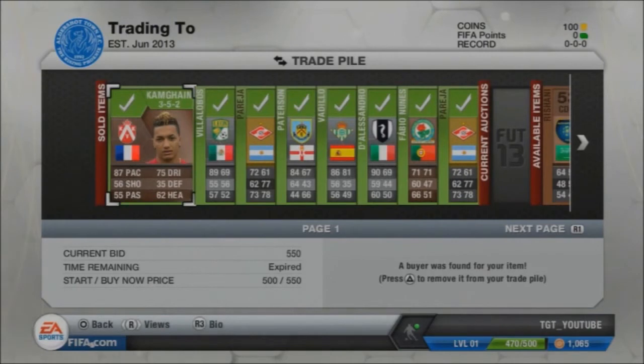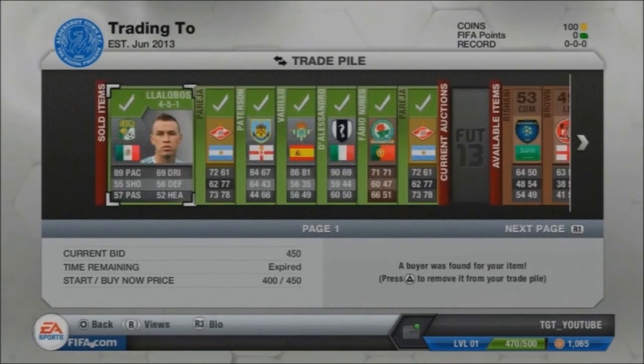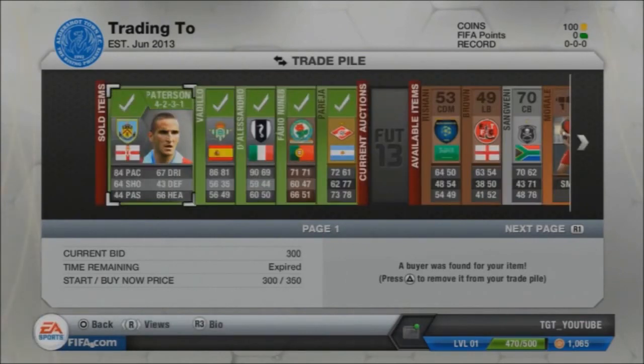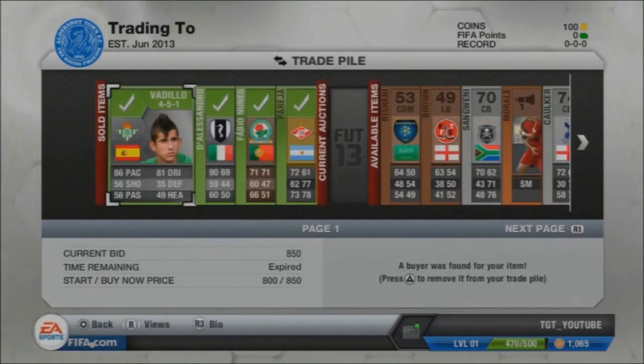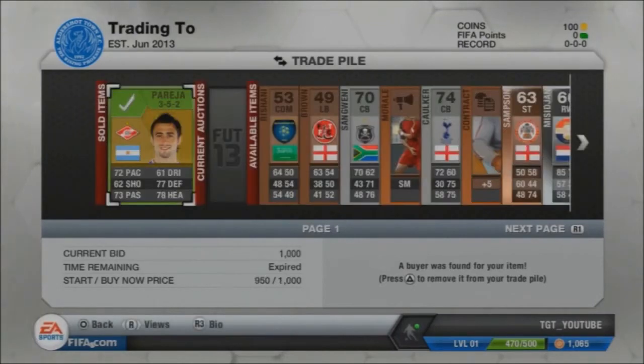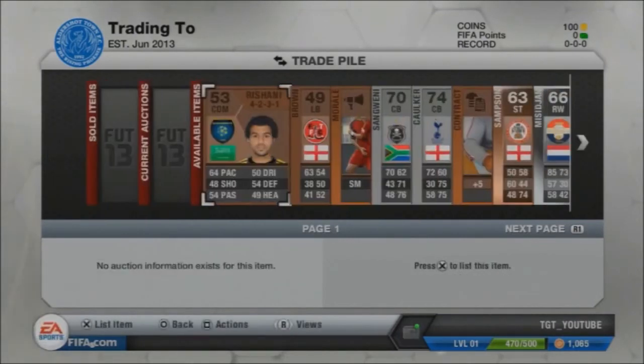Fernandez, 1,100. Kamahagen, 550. Vadilo, 550. Perea, 1,000. Patterson — I made my coins back; he was a dud. Vadilo, 850 — doubling my coins. D'Alessandro, 700 — doubling my coins again. Fabio Nunez made about 30 coins on. And then Perea, we got 1,000.